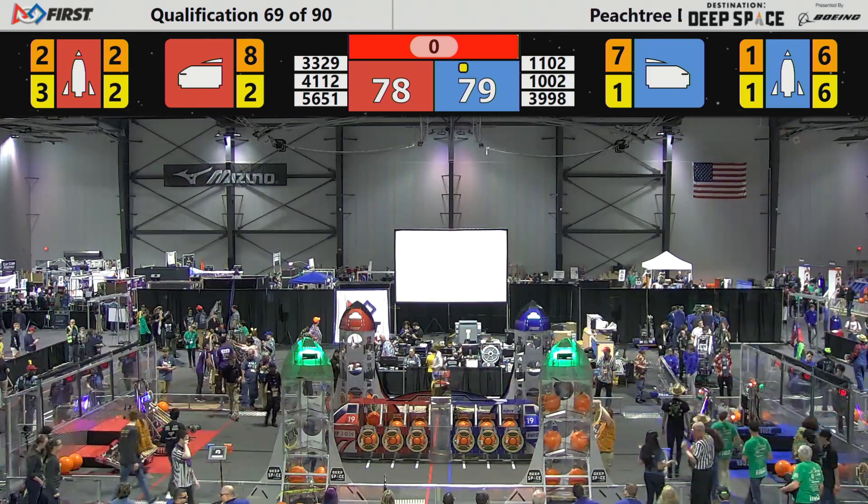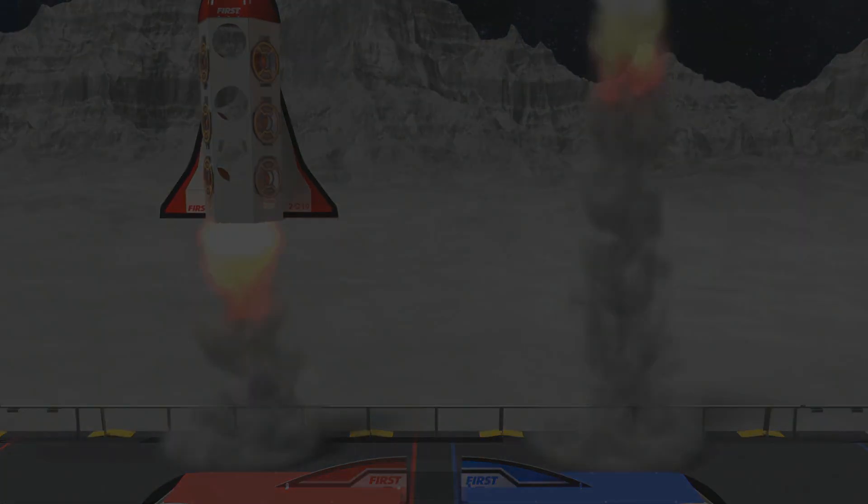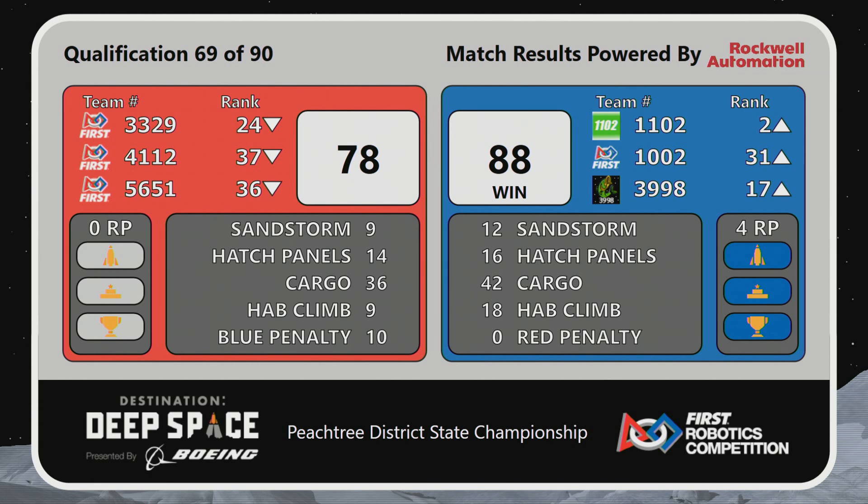It is the Blue Alliance rocketing out ahead of the Red Alliance, 88-78. The Blue Alliance gains two additional ranking points for gaining 15 or more points in the half platform, and also fully completing the cargo bill in their Blue Alliance rocket.